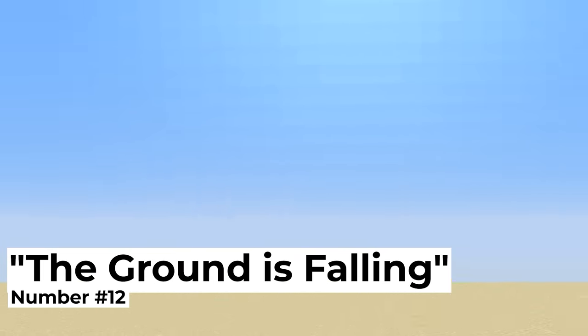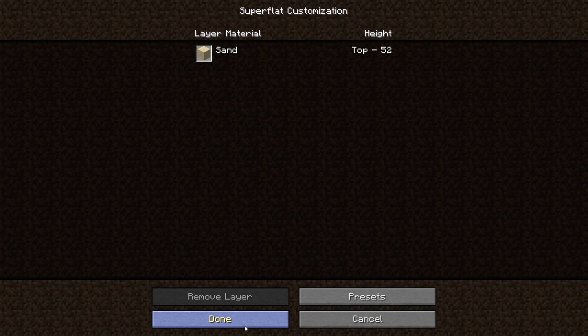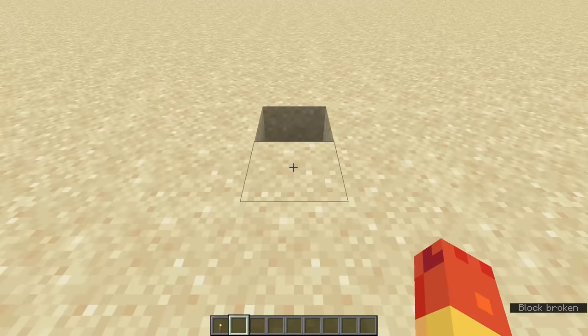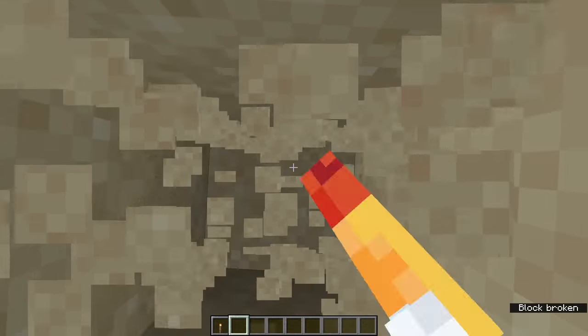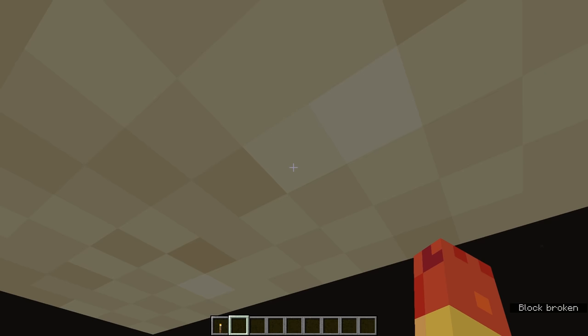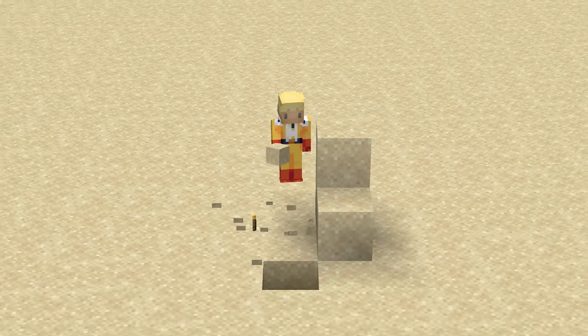Number twelve: the ground is falling. To pull this off, all we need is a super flat world filled with sand and a block update to knock them all down. Depending on how you set it up, it might take some time to trigger the fall — in my case I put so much sand in the world that I needed to dig a tunnel for everything to collapse. But regardless of how it sets off, we get to see some pretty sweet patterns as the world falls apart.